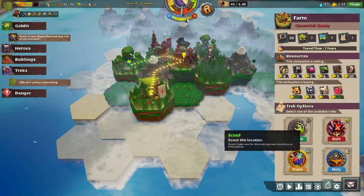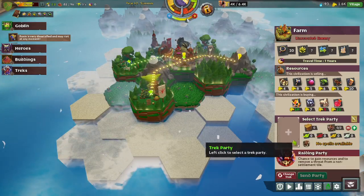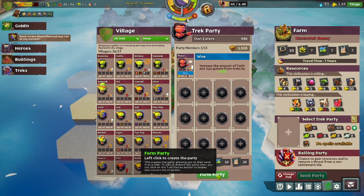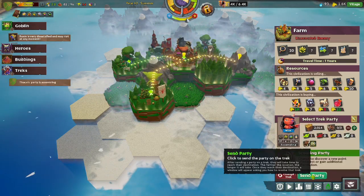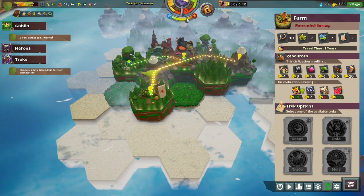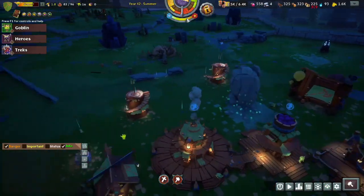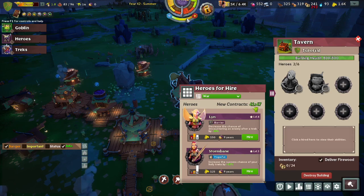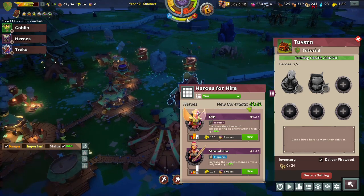We found a farm with an unscouted enemy. Let's actually send Thaco to scout this area with one peon. Someone is here — we don't know who — but we do know they sell firewood and buy iron and medicine, so this could be a potential trading partner in the future. In 41 minutes real time we will gain new contracts and can recruit new heroes, though we can still recruit these two at any time.